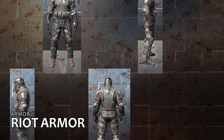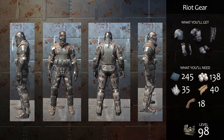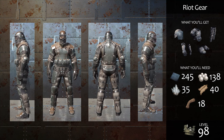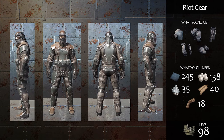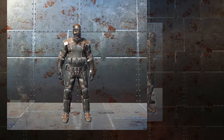When you hit level 98, you'll be able to craft riot armor with a fabricator. While the resource requirements are pretty steep, and it being a third heavier than flak armor, riot armor provides some advantages that its predecessors don't. It provides a bit more physical protection, the same cold protection, and about a third more heat protection than flak.